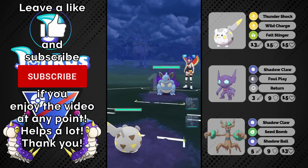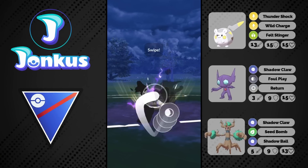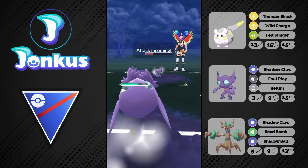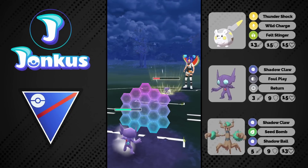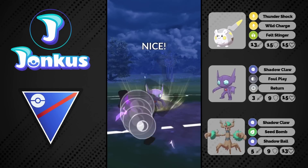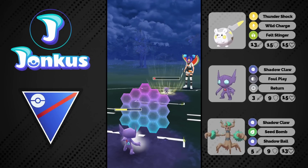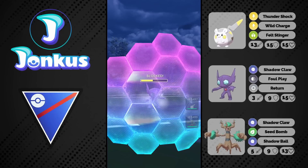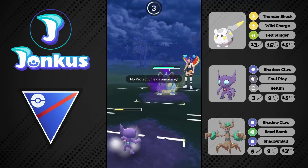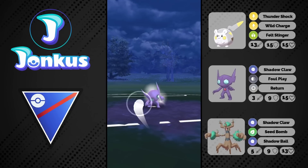So how do I like Togedemaru? It's a cool Pokémon and very comparable to Magnezone. Magnezone has access to Wild Charge as well and has Mirror Shot as a bait move, whereas Togedemaru has Faultstinger. Mirror Shot can debuff the opponent's attack, and Faultstinger can also debuff attack — so I think Faultstinger might actually be a little bit better. Togedemaru has Thundershock, which generates energy a little bit faster, even though Magnezone runs Spark.